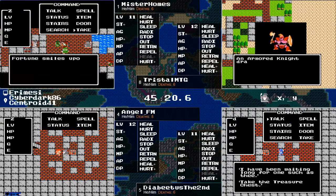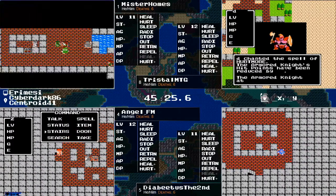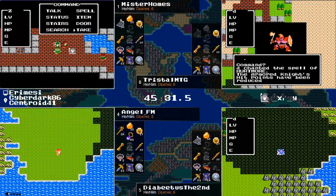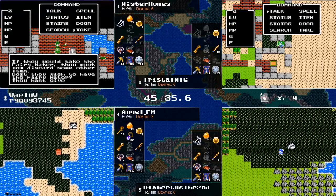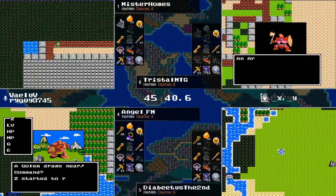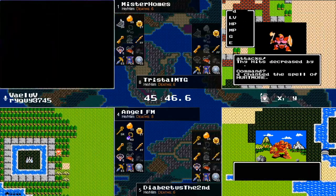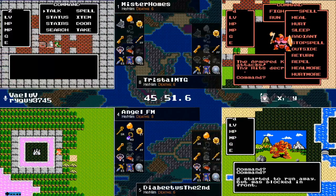Knowing that the rest of the items and places needed are just around the corner, we'll see how this plays out as the endgame rapidly approaches. It seems Tristol has no Stones of Sunlight showing — did he not check the Rimuldar chest along the way? That's going to be a problem if he hasn't.